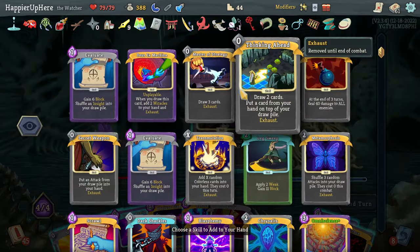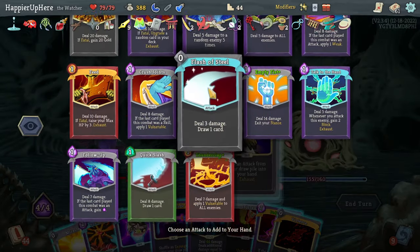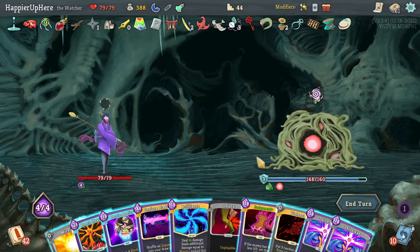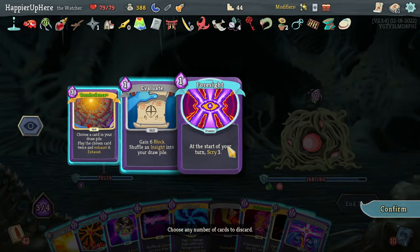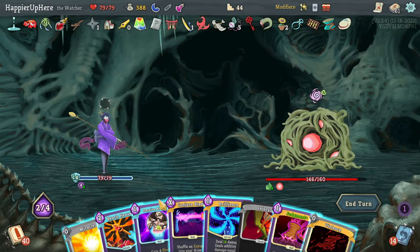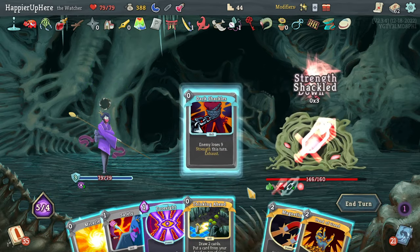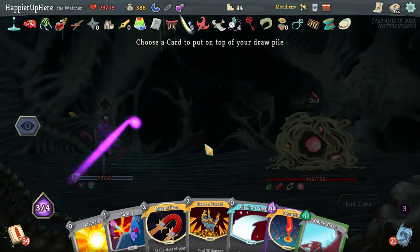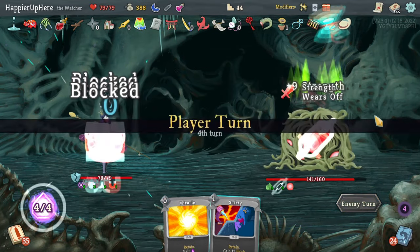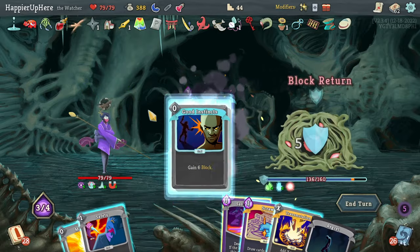I do have double damage and I can be in Wrath. I'll grab the weakest attack card - Flash of Steel. 22 damage barely breaks through the block and I'm getting offered a curse which is great! Let's do Third Eye and I'll keep the Foresight. Let's do another Third Eye and this looks fine. Let's also do See Reality. Now I actually want to try to kill - let's do Dark Shackles, Foresight, Alpha, Thinking Ahead, Devotion, and Magnetism. Another 15 damage. There's the Deva Form but this is probably not the right fight to go for the Combo modifier.